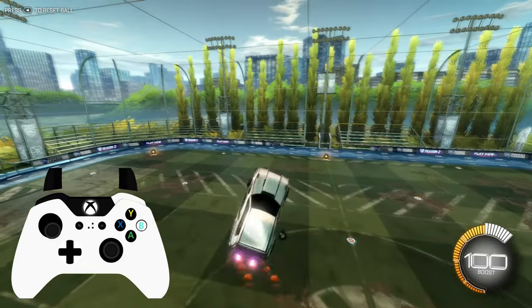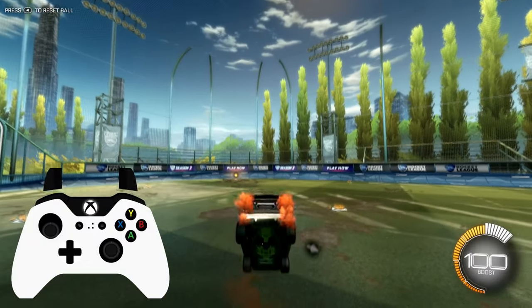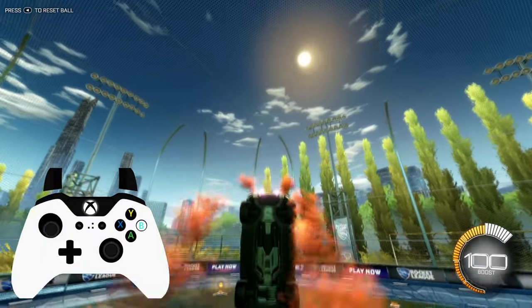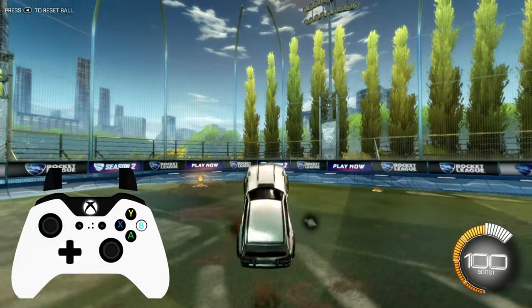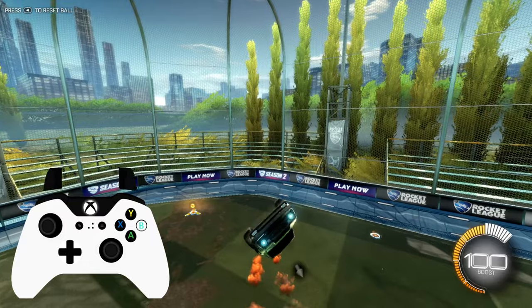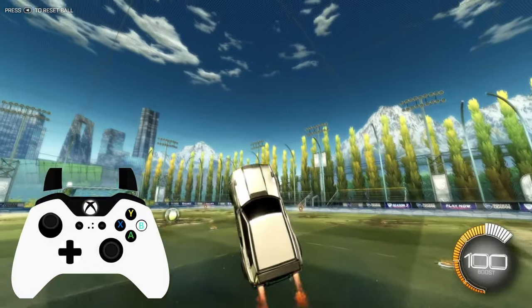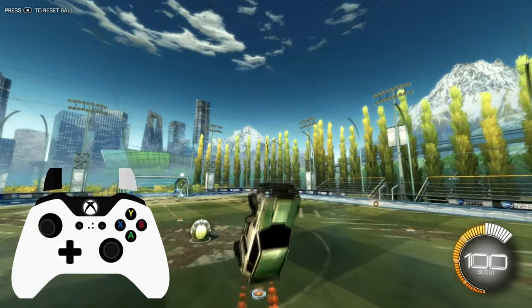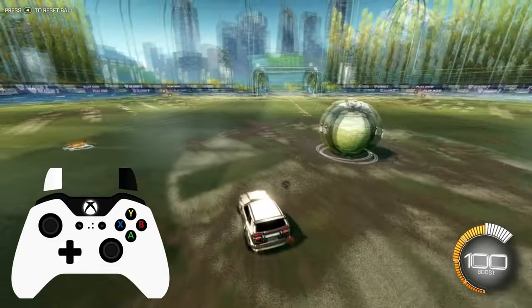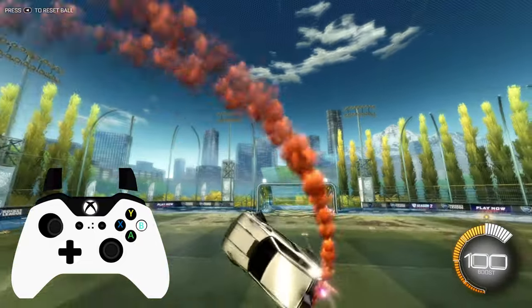So once we understand that, we can start pushing different directions on the joystick to achieve different results. For example, we can push forward to dip our nose down for a dive bomb, and we can use left and right to move left or right. But remember, it's all about just little taps until you're in the right direction, then keep on going. If you hold to the right or the left, you'll just end up spiraling. So it is little taps — little tappy taps.